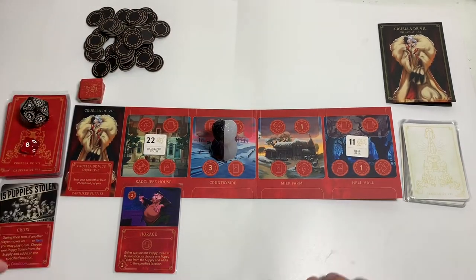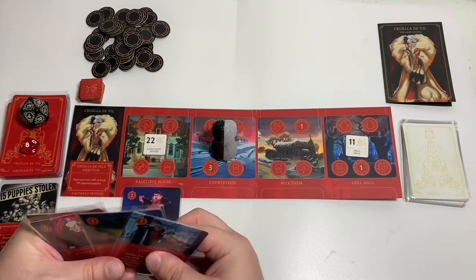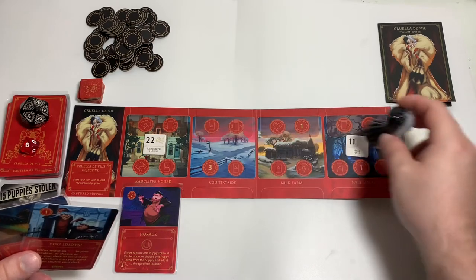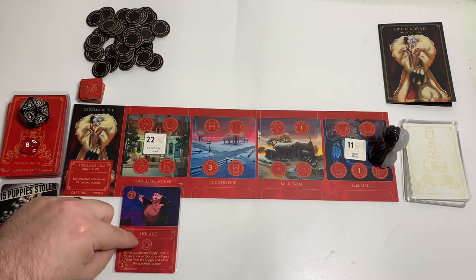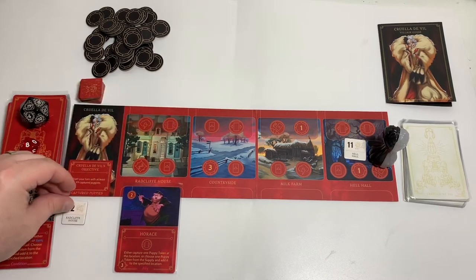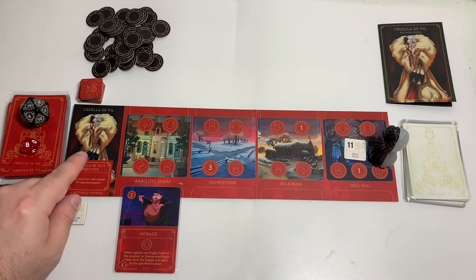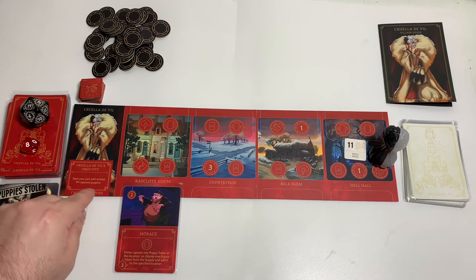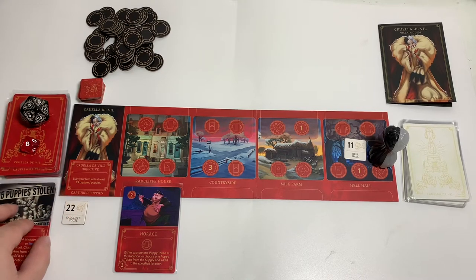All right, let's continue. I think what we'll do is go here — we're gonna activate Horus to capture one puppy token at his location. So we have 22 out of 99. It's a win as Cruella de Vil — we have to start our turn with at least 99 captured puppies. We have 22 out of 99 so far.